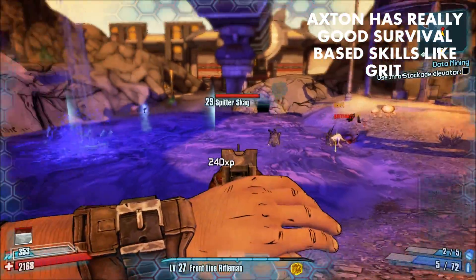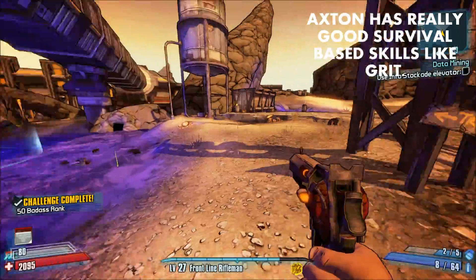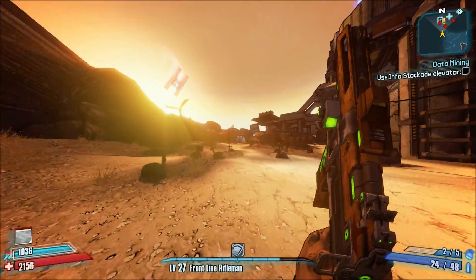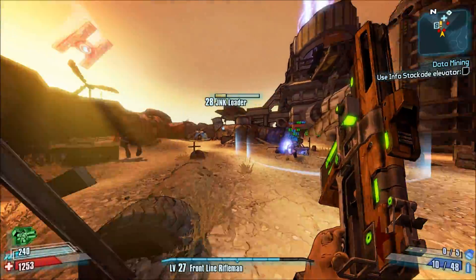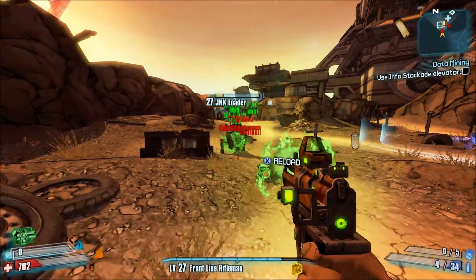Another strength of Axton the Commando is his survivability. While Axton doesn't have the ability to Grog-heal like Salvador does, Axton's Grit ability can prevent him from going into Fight for Your Life. At 11 out of 5 in Grit, it provides a 44% chance not to die — something that none of the other characters in Borderlands 2 have.